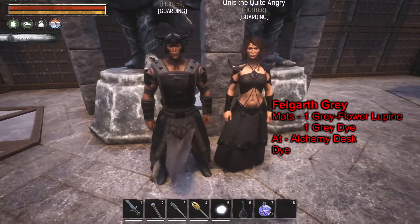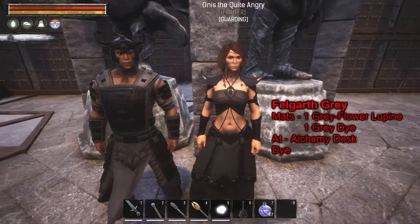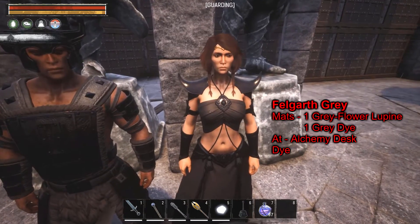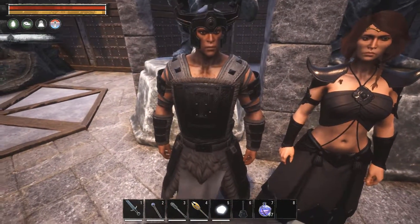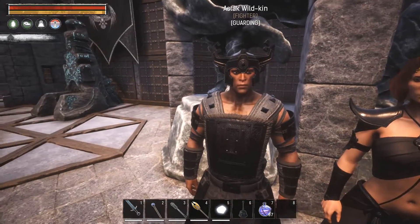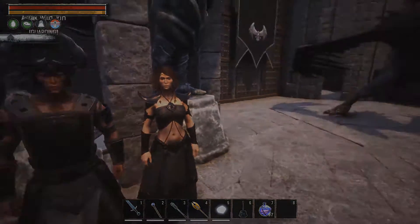Here we're showcasing the dye you get when you choose Felgarth as your faction — the Felgarth Gray. It looks similar to the roofing: a little bit more charcoal in color, a darker gray close to black. Some pieces actually dye more black-looking than gray. The leathers and furs come out pretty gray. Nothing special, but it still looks pretty good.